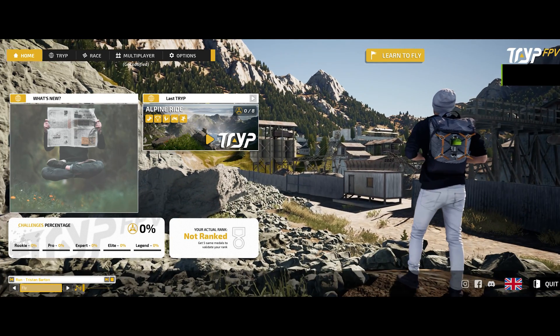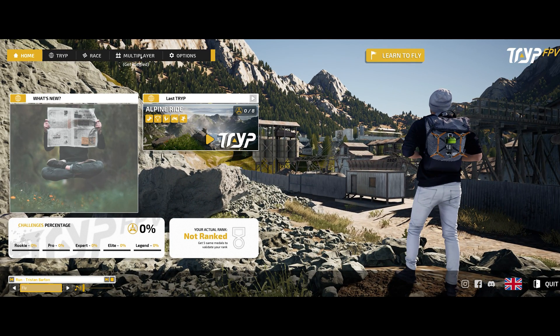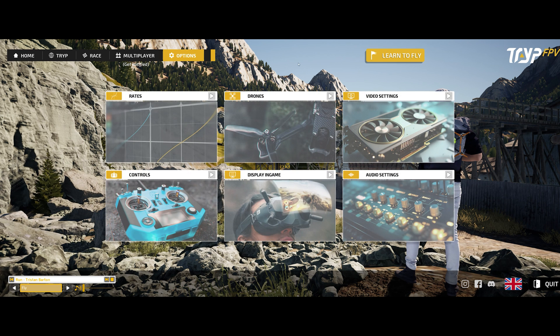Inside Trip there are a few things we need to take a look at. First off, multiplayer — it's not here yet but it will come at some point. Under the options menu it's pretty much the same; the layout has changed a little bit but not a whole lot.